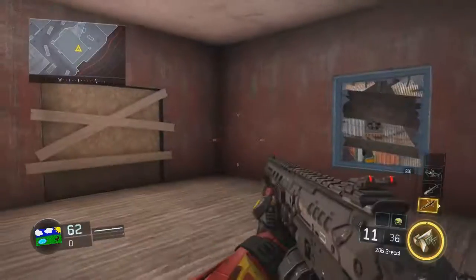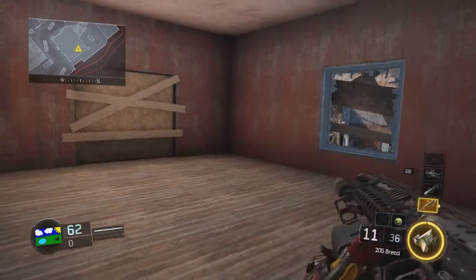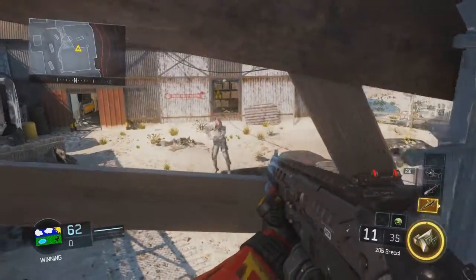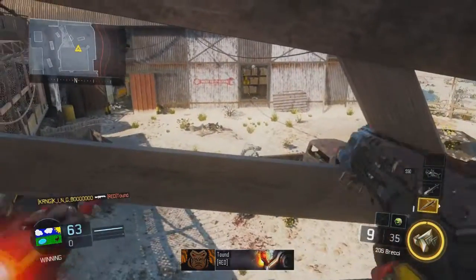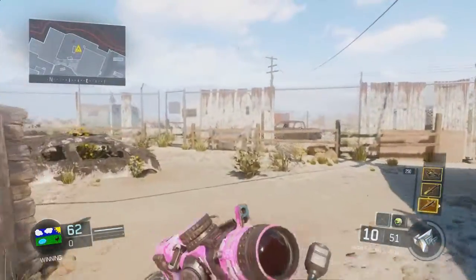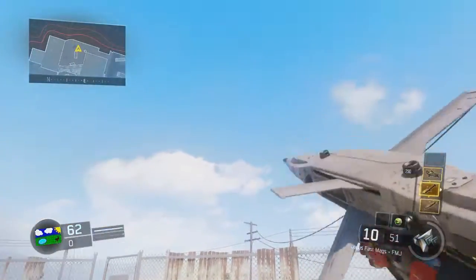Now we're going to get into the number two spot, which is actually on the map Fringe. We're going to be applying the same method with a Talon, pressing it up against the roof. What you want to do before you start anything is have two Hellstorm Missiles, a Talon and a dart. The roof of the room I've just gone through is the roof that we're going to have to press up against with the Talon.